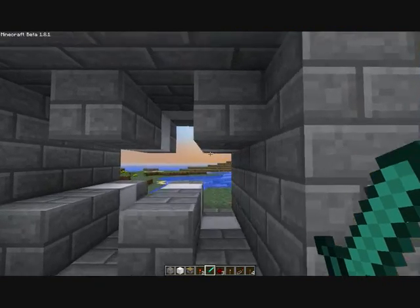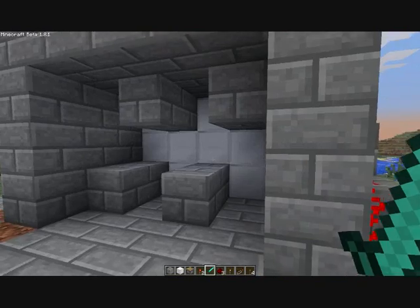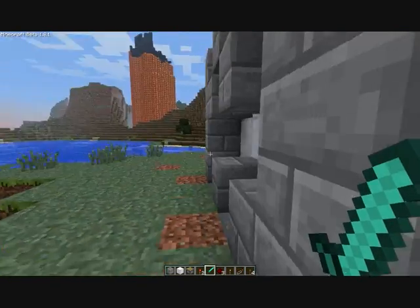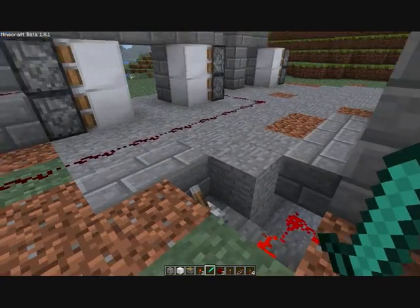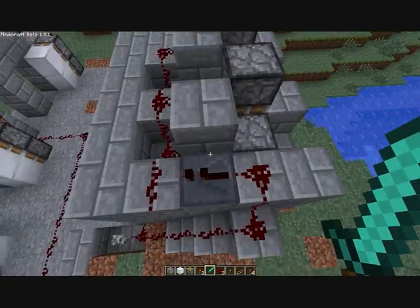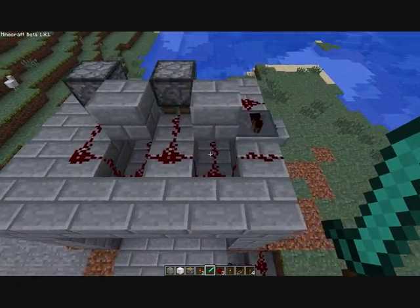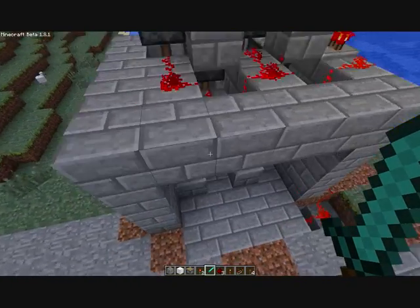But no, this is my best door. It's a bit more complicated, and that all slams shut. Looks pretty cool. Anyway, the way it works is there's the redstone wire going up here, and that's connected to all of them, and then they all activate.